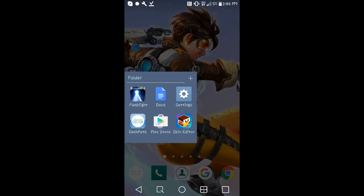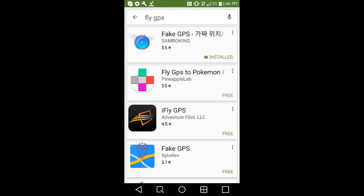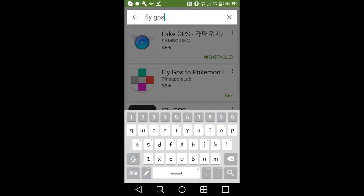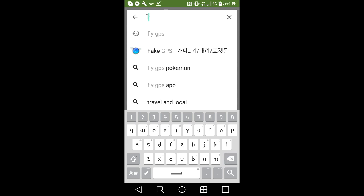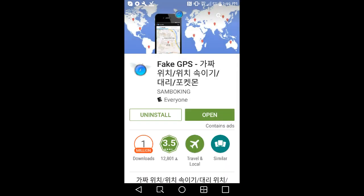For Android, what you're going to do is go to the Play Store and download this thing called Fake GPS — but don't type that in directly. You've got to type in 'Fly GPS' and it should pop up. You can just click the first one that appears. Download it and once you're done downloading, open it.